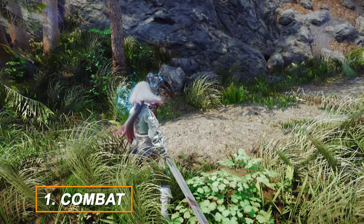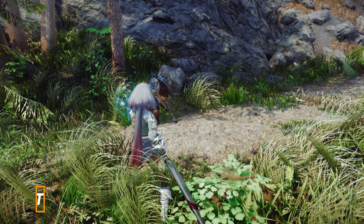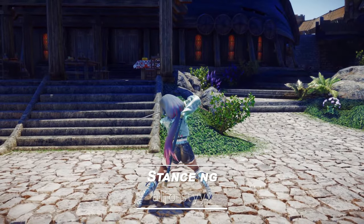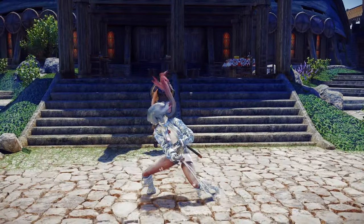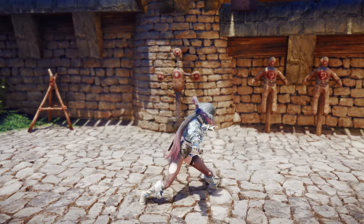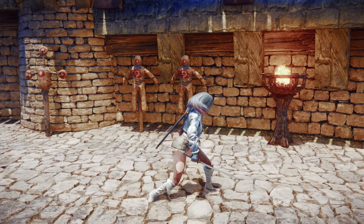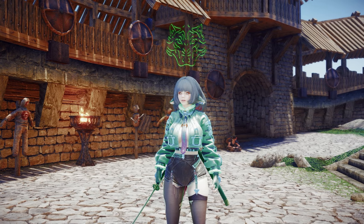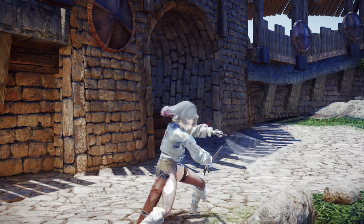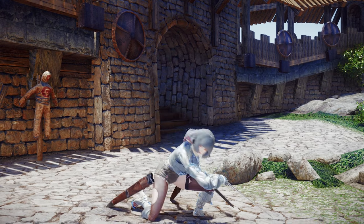First, I'd like to introduce some hidden gem combat mods. Let's start with Stances NG. This mod introduces a dynamic system that allows players to switch between various animation sets in real time. By default, it provides three unique stances: Bear, Wolf, and Hawk. But additional stances can be added by creating new folders with different form IDs.